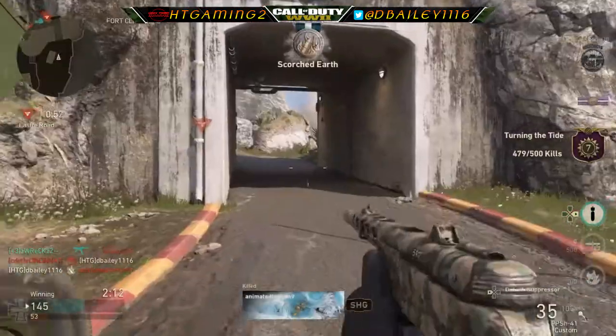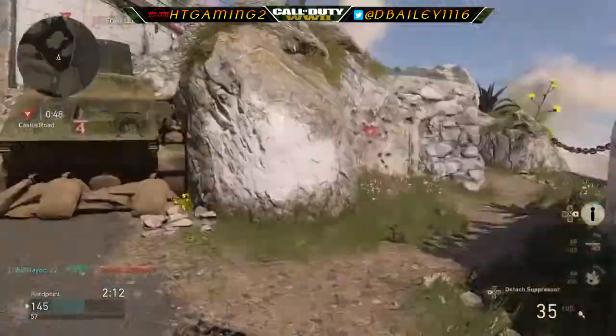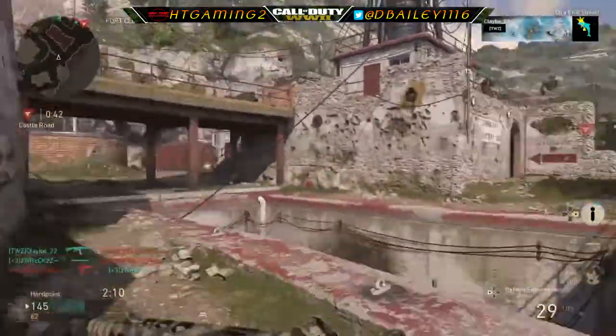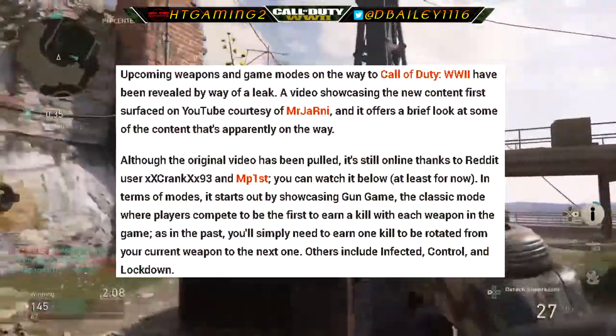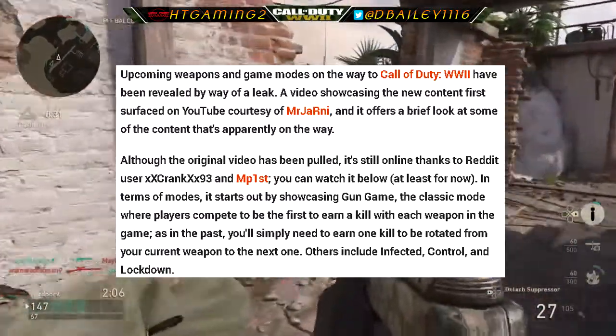We have some new content on the way. I did a video last week on the new weapons — you'll see them here shortly — but we are getting some new game modes. It starts out by showcasing Gun Game, the classic mode where players compete to be the first to earn a kill with each weapon in the game. You'll simply need to earn one kill to be rotated from your current weapon to the next one.